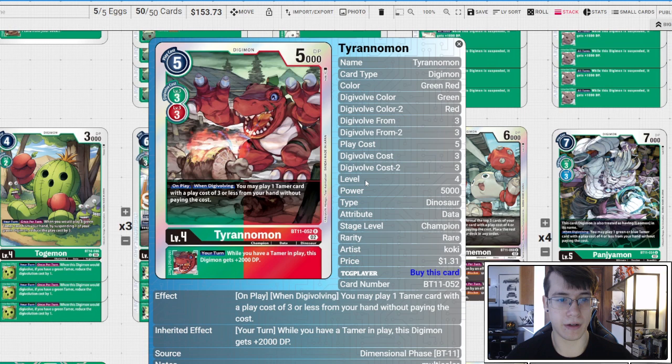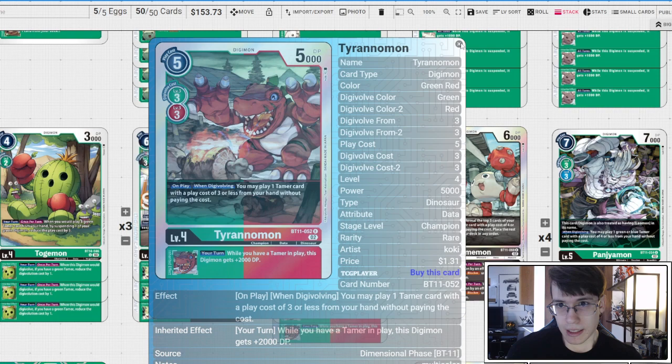Four copies of the BT11 Tyranomon: on play and when digivolving, we play a green tamer with play cost three or less from our hand without paying the cost, and your turn if you have a tamer in play you get +2K DP. So we're swinging with some big boys — again, vomiting tamers, and we need all the tamers.